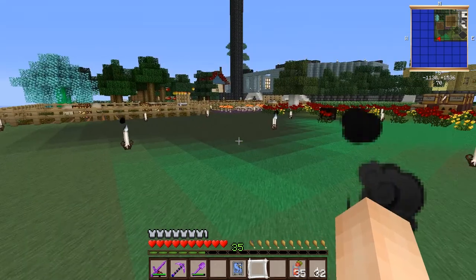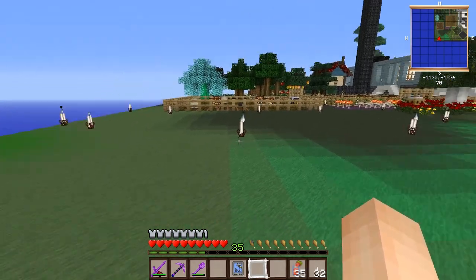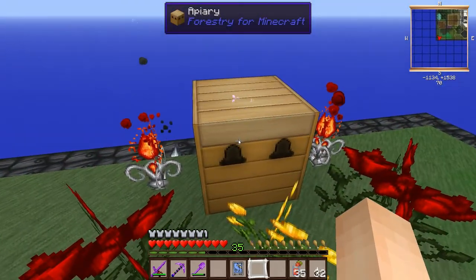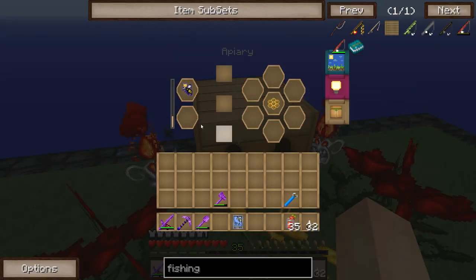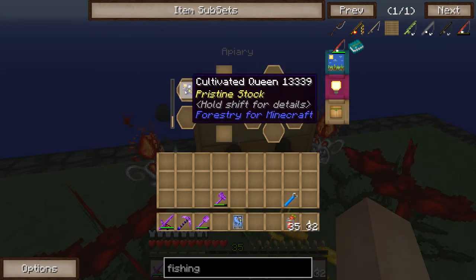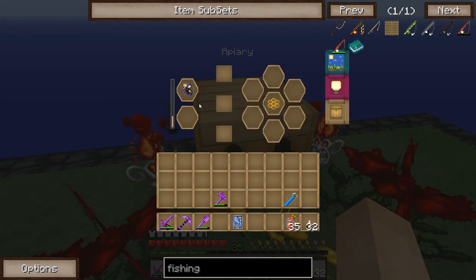Hey guys, and welcome back to my Agrarian Skies Let's Play series. I'll show you what's going on with this bee breeding here. I had some excited bees breeding, but currently the genetics seem to be almost going backwards. I lost two of my drones with the excited trait trying to breed a queen, and now I've bred my last drone with a pure cultivated queen, so there's a very good chance I'm going to completely lose it all this time around.